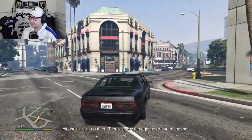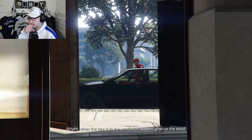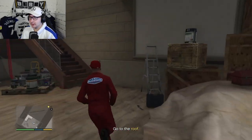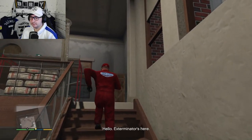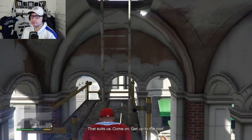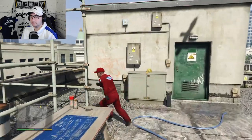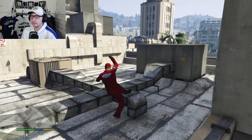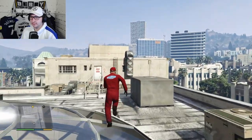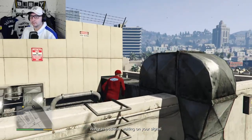There's a way through the site, up to the roof. Man, we went over this — I'm cool. When the gas is in the ventilation system, give us the word. Quick, quick, quick — let's get up to the roof. Hello, exterminator's here. There ain't no one around — that suits us, come on, get up to the roof. Over we go, to get onto that top bit where we saw the canisters. Almost there — we're in position, waiting on your signal, just gotta get where I can throw this.